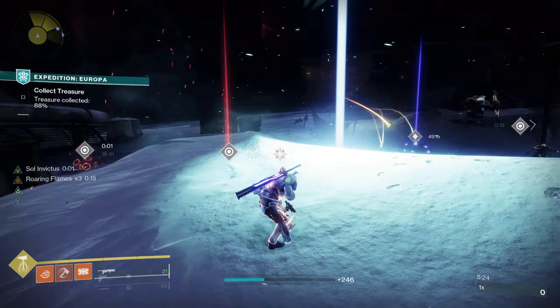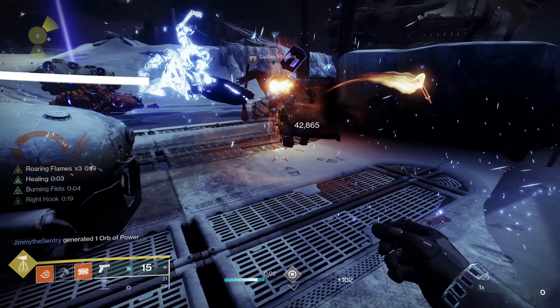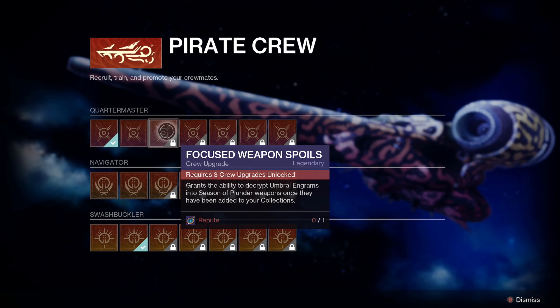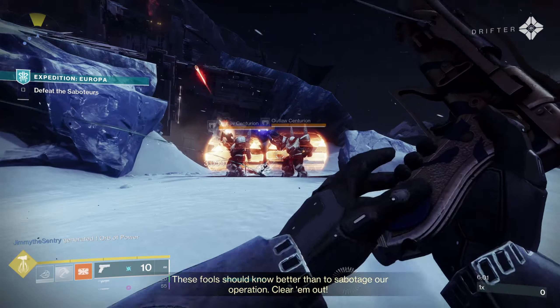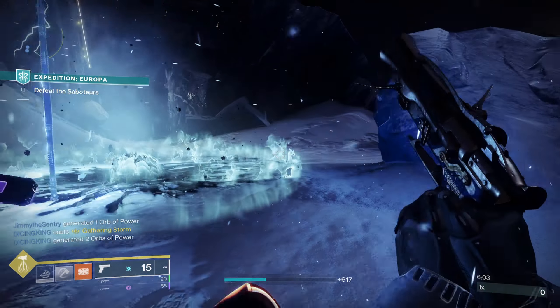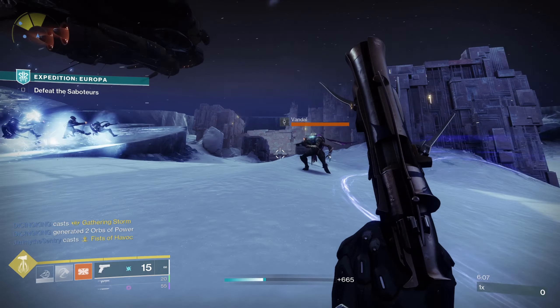Keep in mind early on, if you spend Repute on the wrong thing you're kind of screwed. Personally, I grabbed the first one under Quartermaster and the second one under Swashbuckler. Next week, I have my eyes on one under Quartermaster called Focus Weapon Spoils — it grants the ability to decrypt Umbral Engrams into Season of Plunder weapons once they've been added to your collections. All you have to do is obtain one of those weapons once, and then you have the ability to focus them.